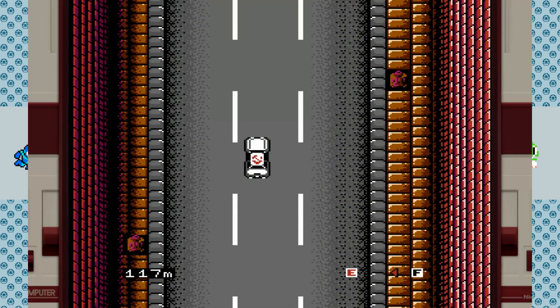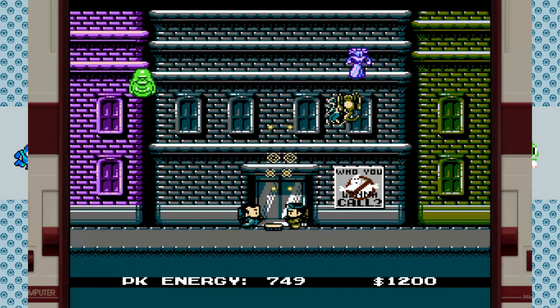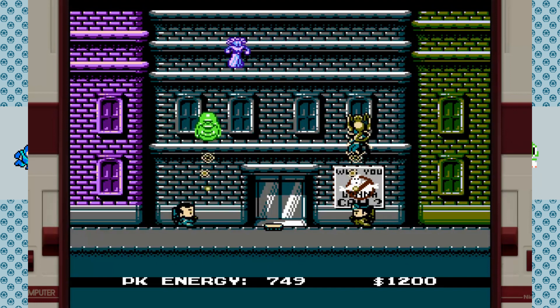I later found out that I was playing version 1.0, and I've now seen a revision made in 1.1 that adds in a button combination to enable Easy Mode, which starts you off with the $10,000.